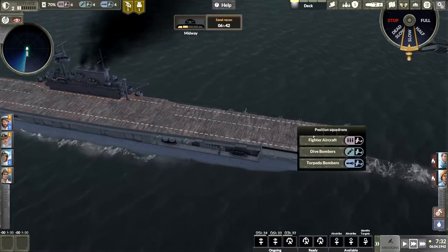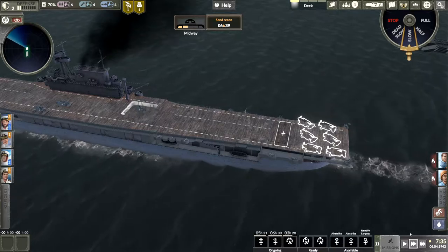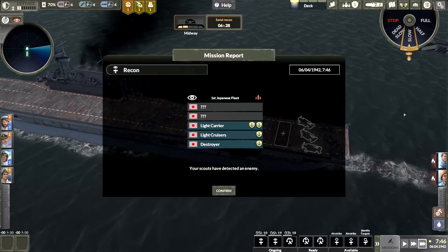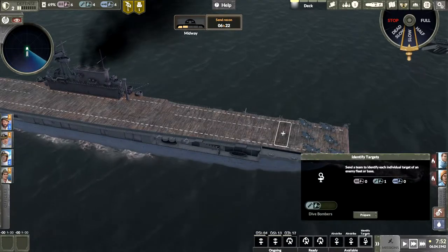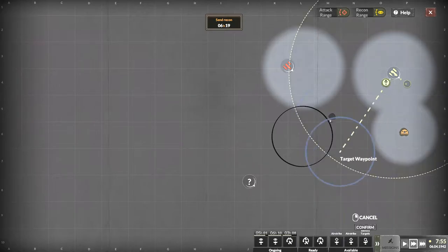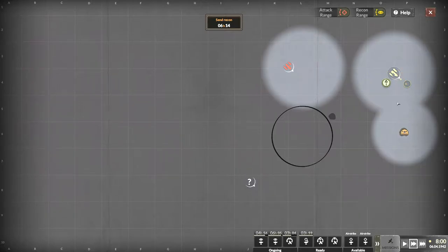I guess we'll grab a couple of other fighters — issue a fighter squadron on the deck for Midway defense. Light carrier, light cruisers, and the destroyer. Okay, I need to identify. Let's go ahead and identify with a dive bomber. That means I'm going to only have three dive bombers for any sorties we send up. Standby to start engine — there they go. Now we wait.